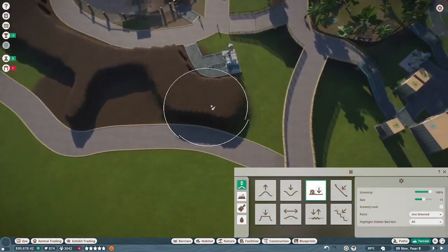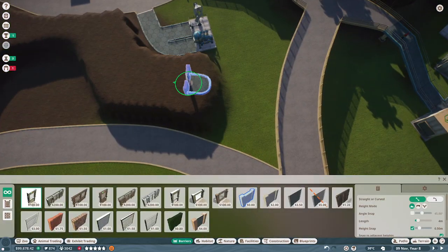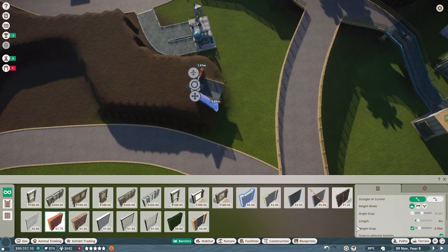Cuvier's will have a bit of land space, so the actual habitat gate will be here. There we go.